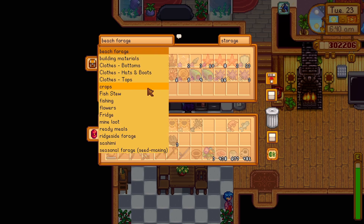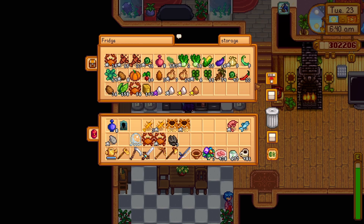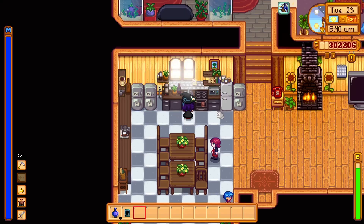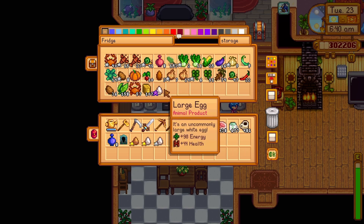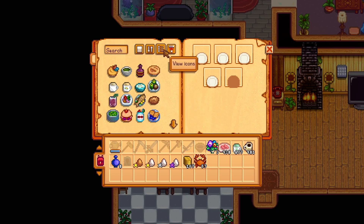Let's put some things away and then make some crab cakes. I need to also remember to do some sowing today. We've got those rare seeds — finally all ten that we need. And then we also need to sow some grape seeds and tomato seeds. But first, crab cakes.